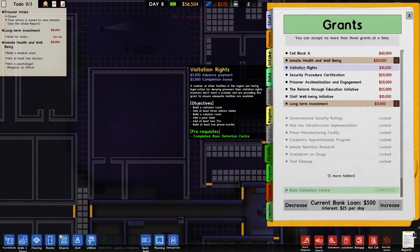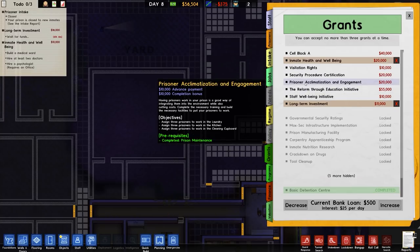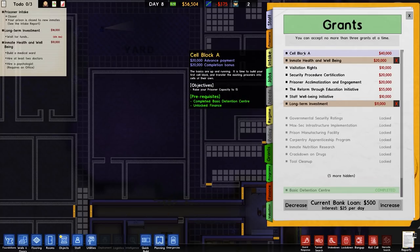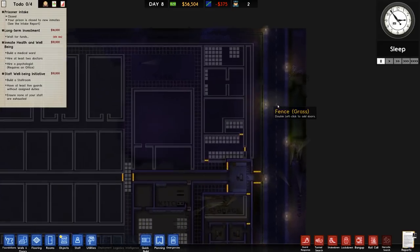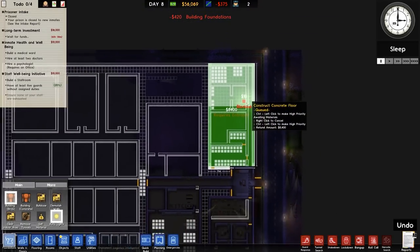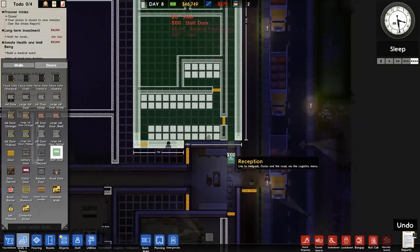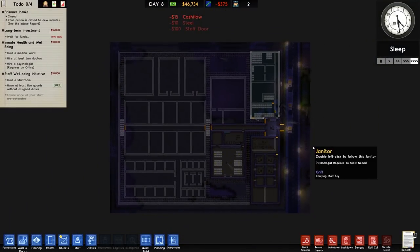I'm going to pause it for a moment while I check on our grants. Our short-term investment has been completed. Staff wellbeing initiative — build a staff room, get five guards. So let's do foundations, building brick — and here we go. And that's now in. This will be a staff door — technically only guards will go in here. No wait, we have the infirmary, so that's fine.